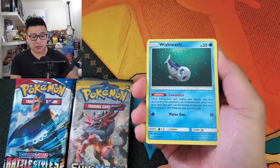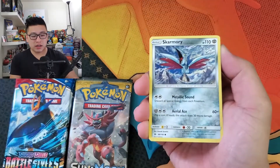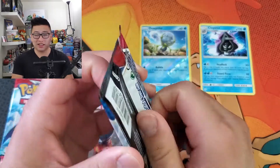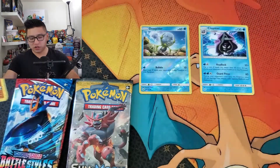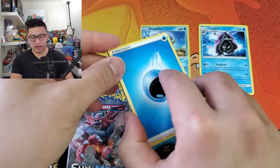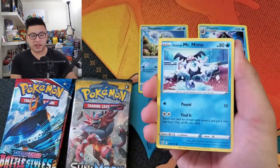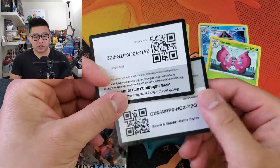Alright, let me focus. Stop looking at the packs. Wishiwashi, Raticate, Grimer, Rowlet, Drowzee, Cutiefly, Skarmory — reverse — Drifblim. Already starting off with a non-holo rare. That's okay, all I need is just at least one hit. One hit would be great. I've had a string of bad luck, a string of meh pulls recently. Cubone, Zubat, Spheal, Fomantis, Mr. Mime, Doublade, and Vivillon.